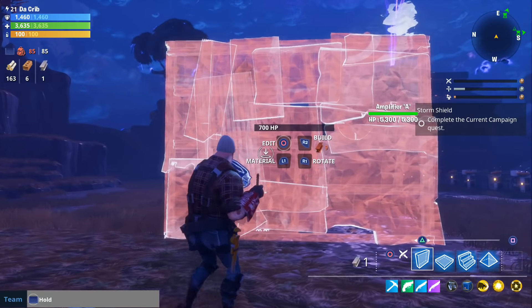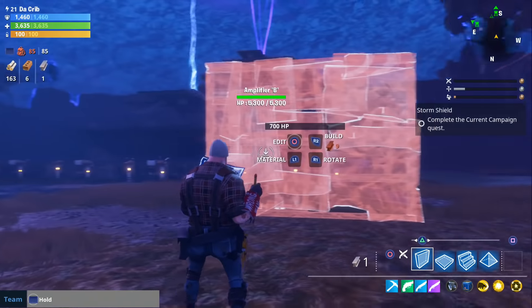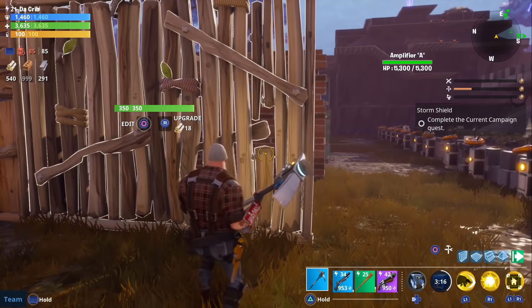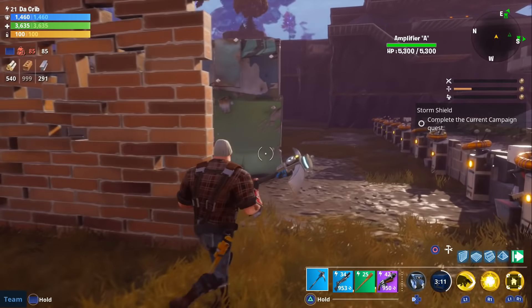While we're talking about health points, I'm going to go ahead and build each type of wall with each upgrade and then compare the health points between the different wall upgrades. Starting off with wood you can see it has 350 health, stone is 525, and metal is 700 health points.